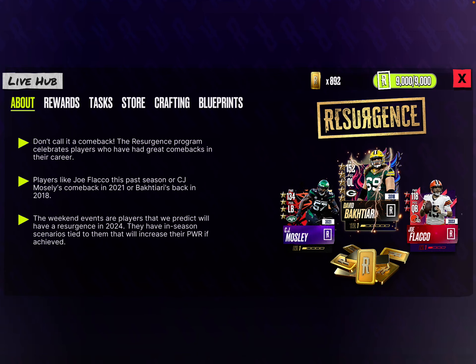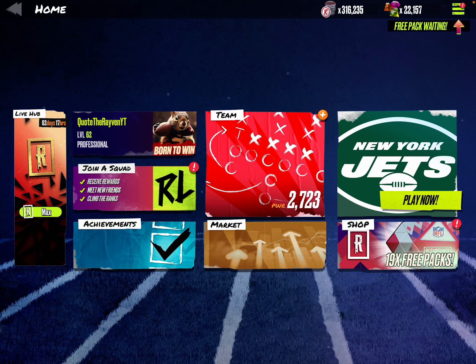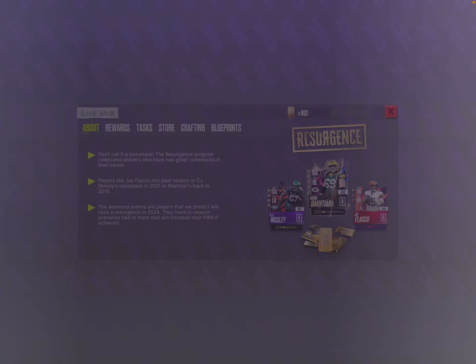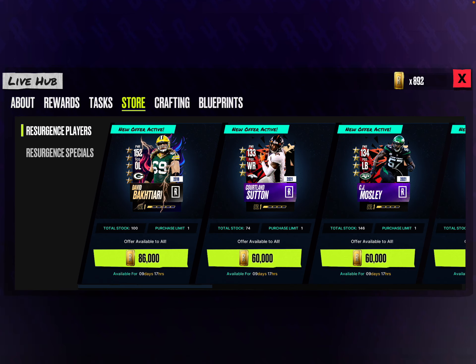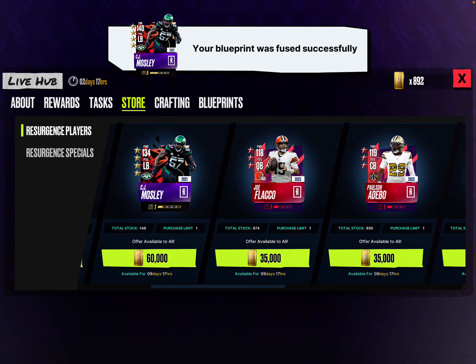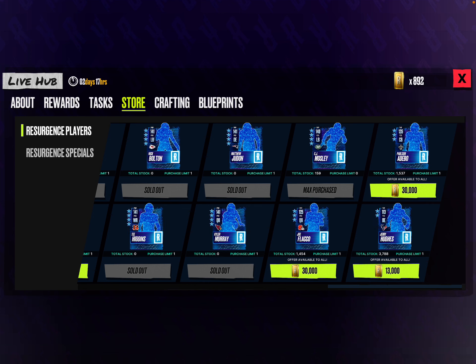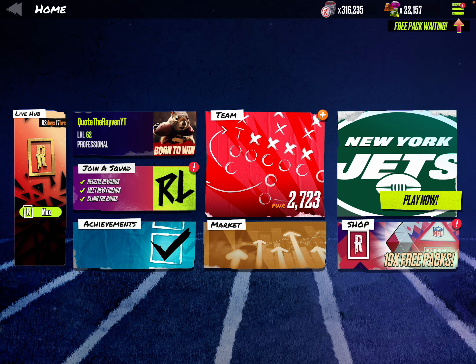The resurgent season is over. We collected the Damar Hamlin and finished the season — there's actually two days left. We finished the season pass, and today, just today, I did it before I recorded this video just in case. If we go to the store, CJ Mosley — there are 146 left. I picked up the Blueprint and it's sold out. I got it just in time. As soon as I got home from work, I said let me grab that Blueprint, and we grabbed it. I fused it. It just popped up, so let's check him out.